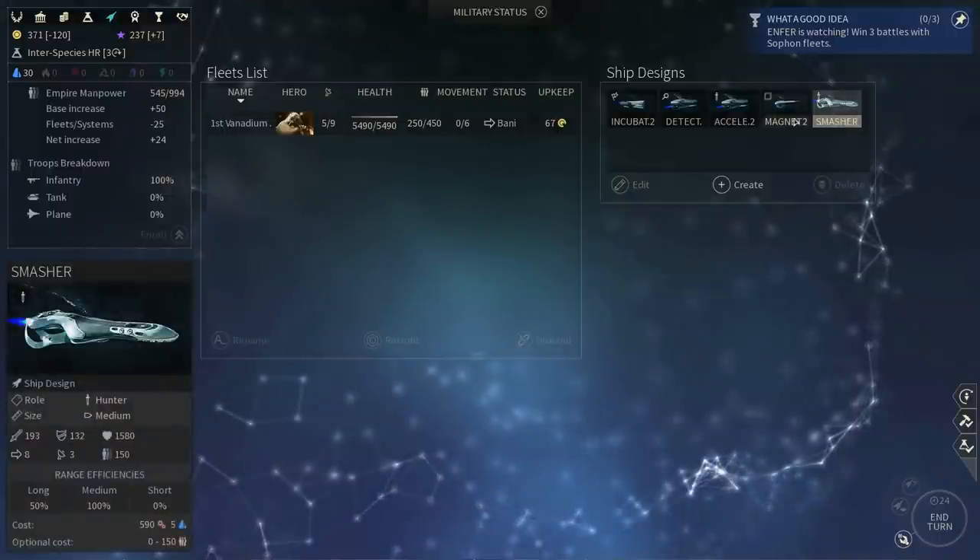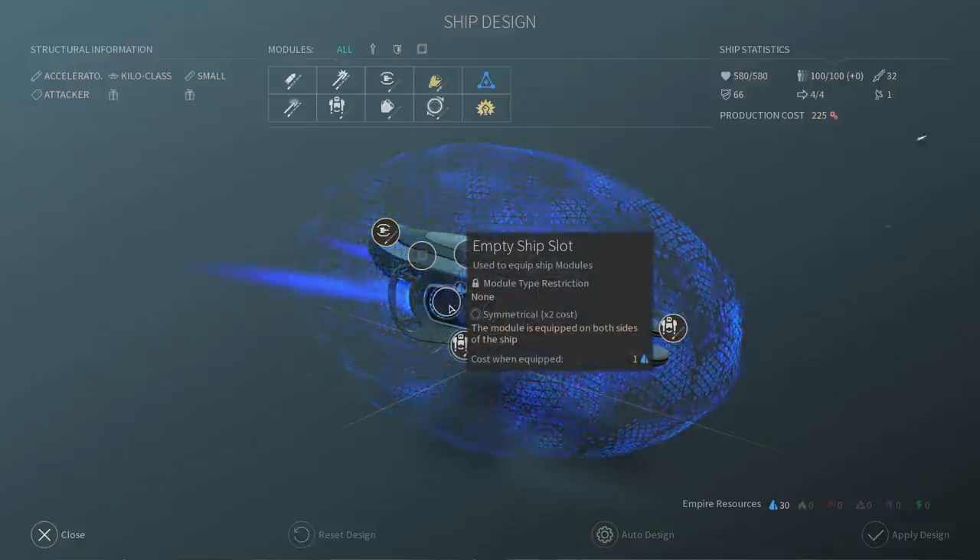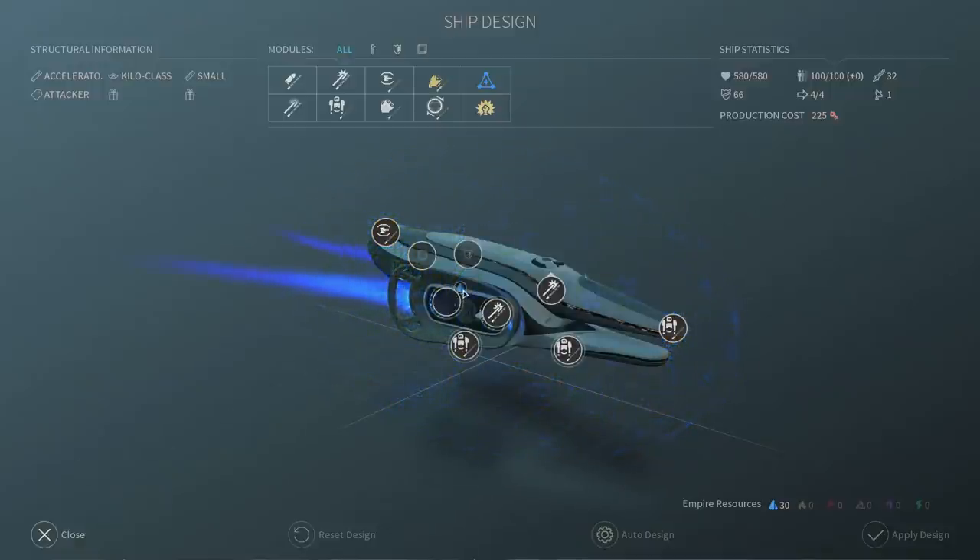Meanwhile as for the ships, first of all let us upgrade the accelerator. If I were to put any weapon on this slot, as you can see, it would cost me extra Titanium which I don't really want to spend. My Titanium is for my sniper ships exclusively at this point in time. So what I'm going to do instead is leave this weapon slot empty. This ship is still gonna pull its weight fine.